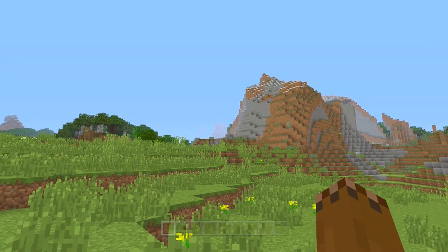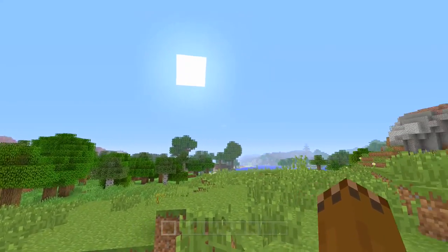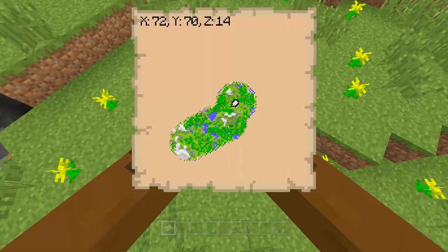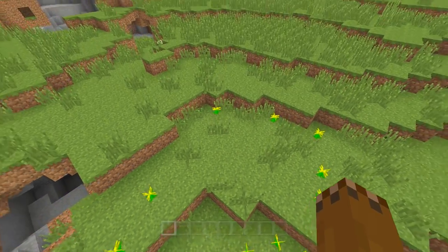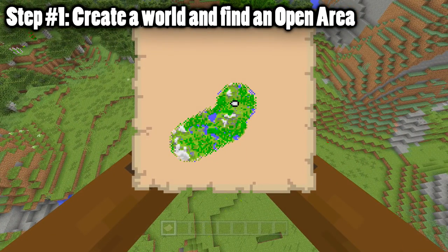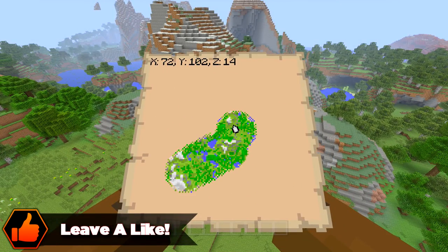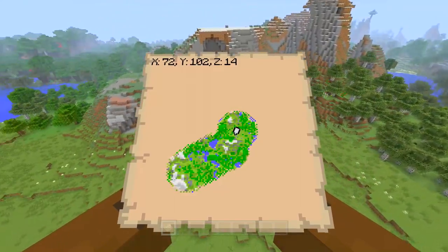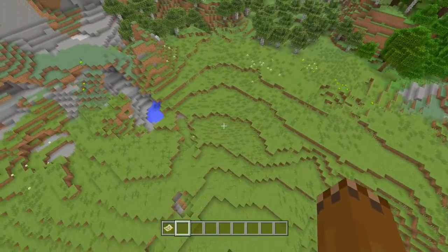If you want to make a very basic map, I'd recommend setting up a random seed and random world, and just go to a place that you find is open — preferably close to the center of the world. I would also recommend that you make this a small or classic world if you're on Xbox One or PS4. On any other version of Minecraft, this will already be done for you.